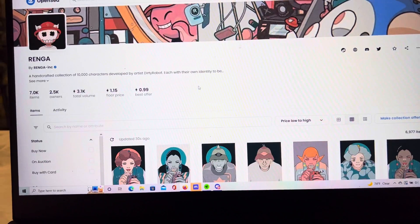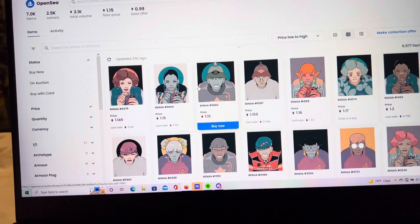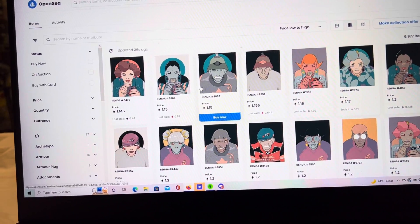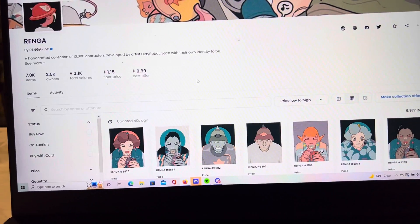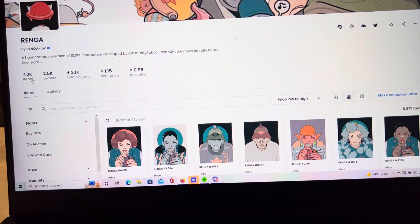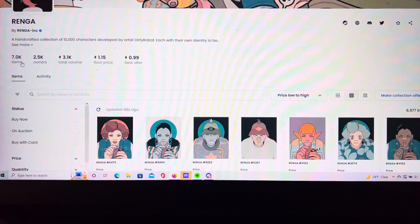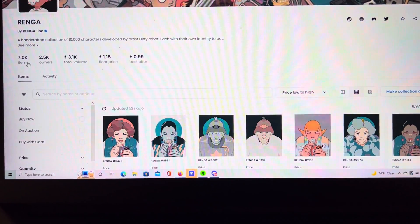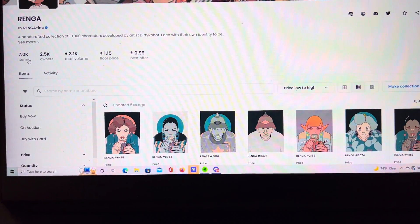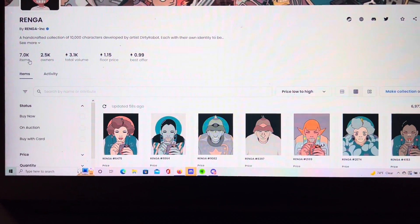This is a project that I've been in since pre-reveal for a couple of weeks now. I had three of the black boxes, which are what you use to reveal these PFPs. So far, 7,000 have been minted out of the 10,000 collection, with the remainder still being black boxes that people could still burn. The black boxes do have a premium, so the floor just hit a new all-time high of 1.15 ETH, and the black boxes last I checked were like 1.7.